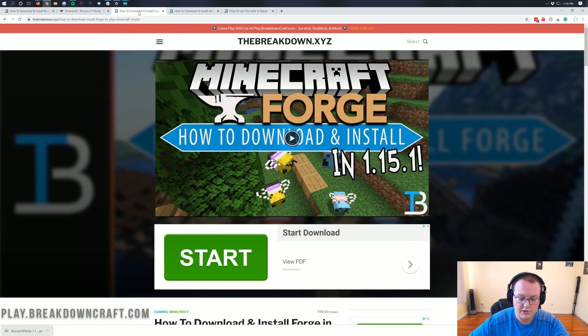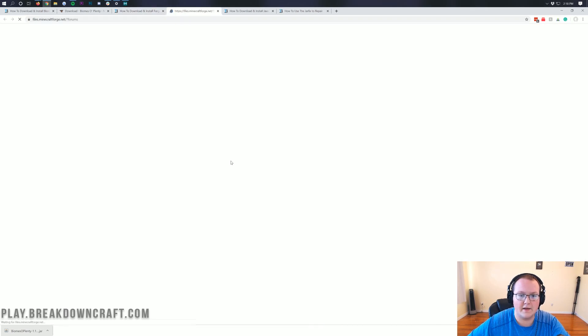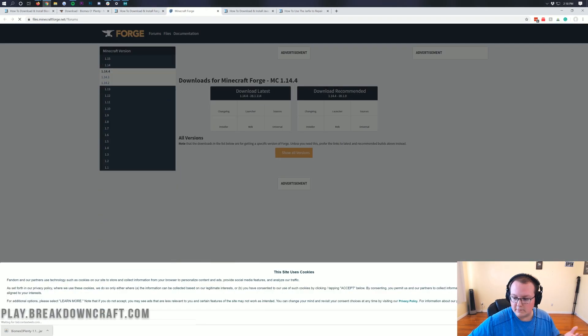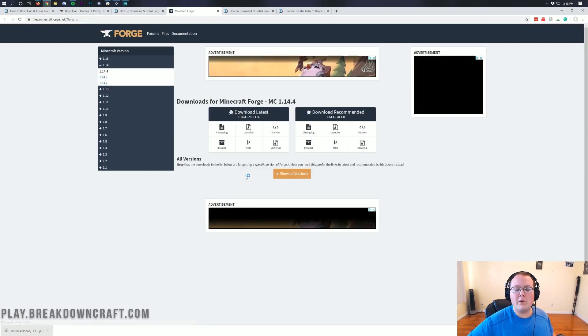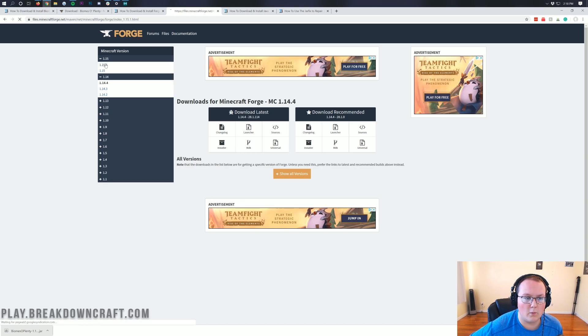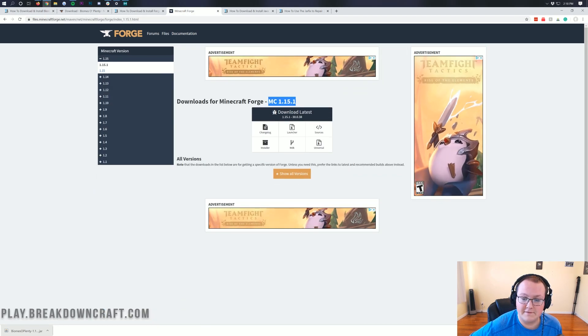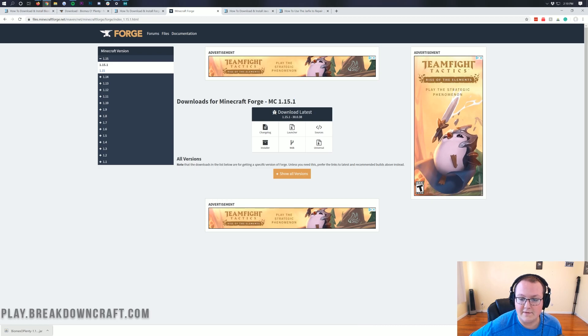To download Forge, go to the third link in the description down below. Once you're there, scroll down and click the Download Forge button, which will take you to Forge's official website. Accept the cookie notice, and make sure this is for Minecraft 1.15.1 — it should say MC 1.15.1. To make sure it does, click on the 1.15 section in the left sidebar and then click on 1.15.1.